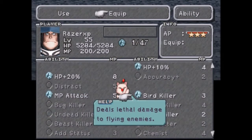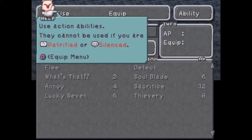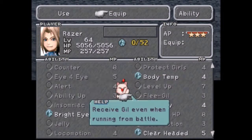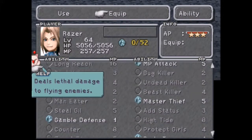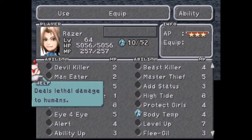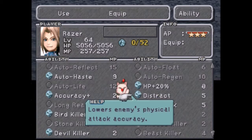The boss is flying and a demon, so equipping Devil Killer and Bird Killer will increase your damage. It's also weak to Holy, so if you have any Holy attacks you can use that. For Zidane: Body Temp, Anti-Body, Clear Headed, and Bright Eyes. I'm going to put Devil Killer and Bird Killer, and I'll put Distract on as well.